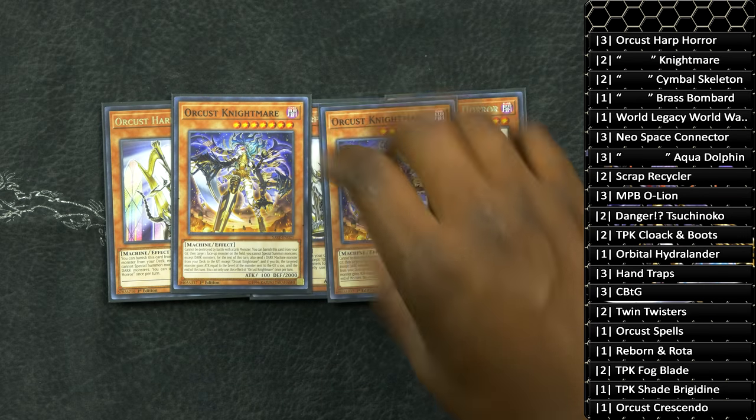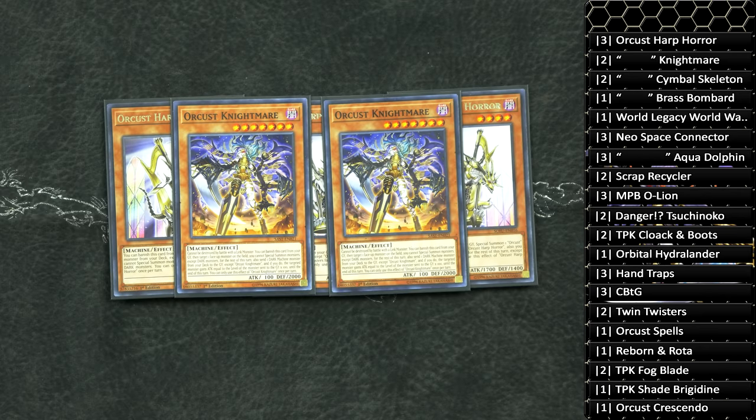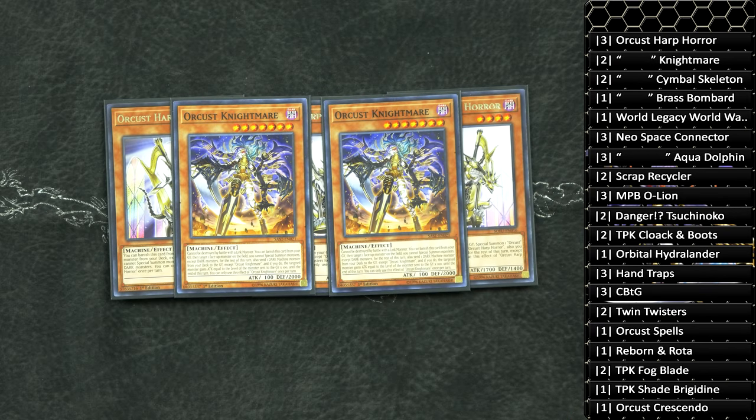Next, we play two copies of Orcust Nightmare. You play two copies of this card for multiple reasons. First of all, if you open Orcust Nightmare and you only play one of them, your combo is pretty much dead. The second thing is Orcust Nightmare can actually be used multiple times, especially on the opponent's turn, to send the important Orcust monsters to your graveyard so you can gain their effects. None of these monsters are quick effects — they're all ignition effects, but when you have your Orcust field spell card, all of them become quick effects basically, so you can use them anytime.